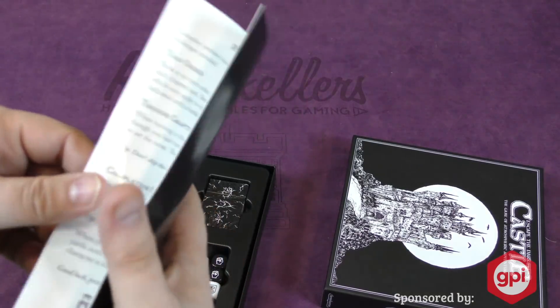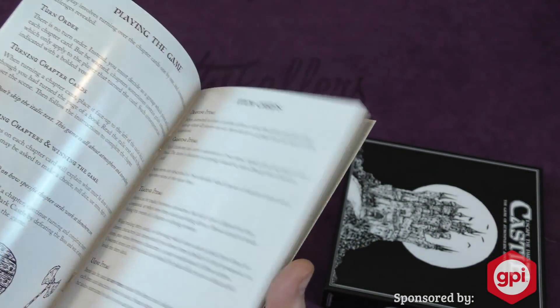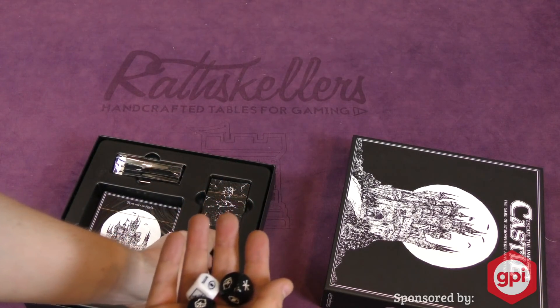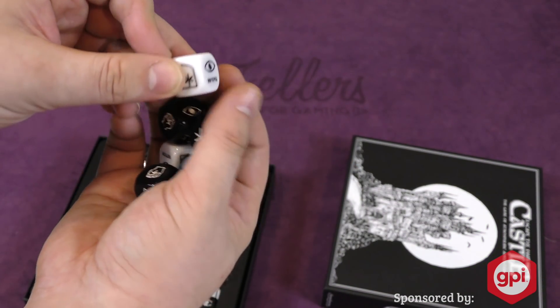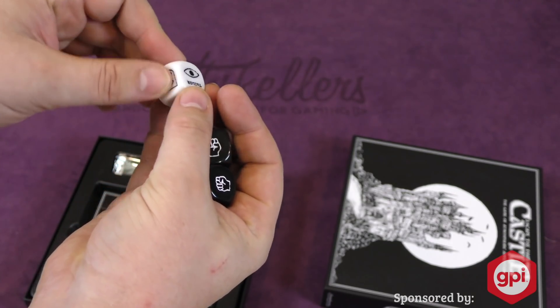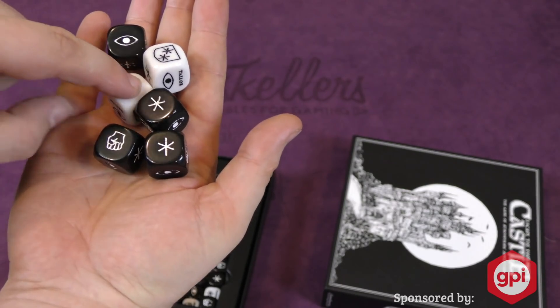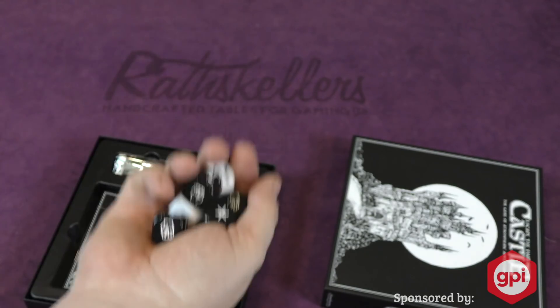Let's look at the rule book real quick. Super simple. The dice here — there's white and black dice. They're okay dice. They're custom dice with different symbols on the side. They're embedded, which is good. They just have a little bit of feeling of not being indented very much, and you can see the inking job is okay.